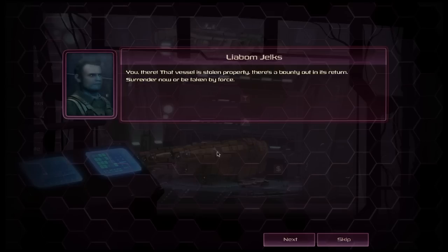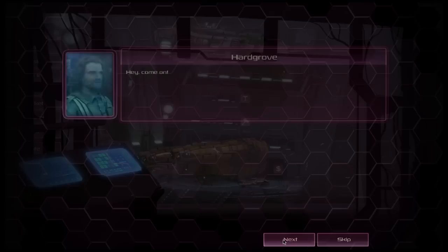An authority figure appears and shouts: 'That vessel has stolen property — there's a bounty out for its return. Surrender now or you'll be taken by force.' Hargrove quips: 'Come on, I'm just trying to give a tutorial here.' He references the fact that he's giving a tutorial.